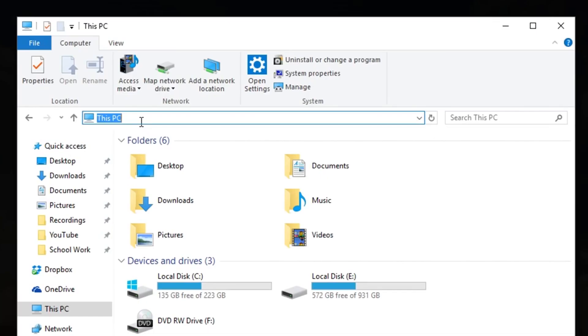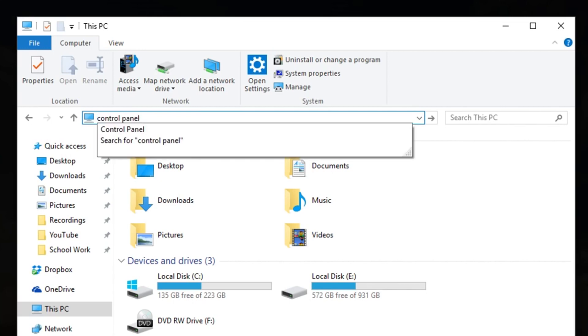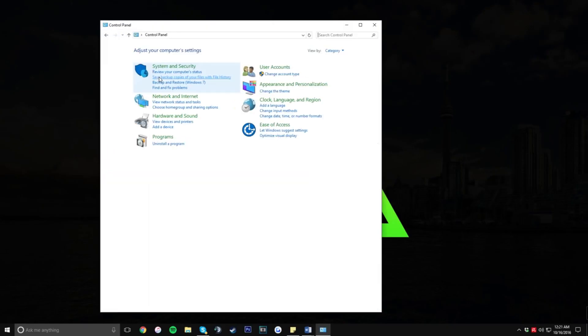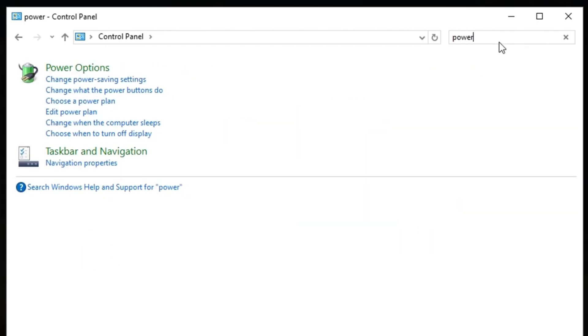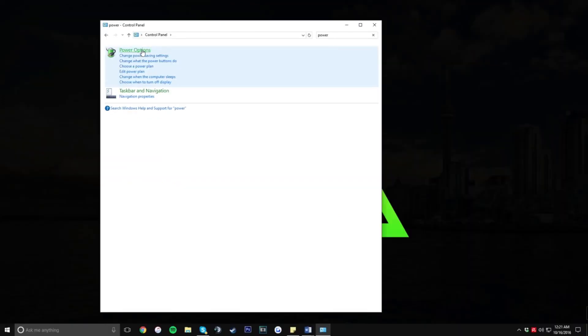For the next step, we're going to the Control Panel. Just type 'control panel' in the search bar — you don't even have to type all of it. Once it shows up, click on it, then go to the top-right search bar and type in 'power options'. Click on it when it appears.